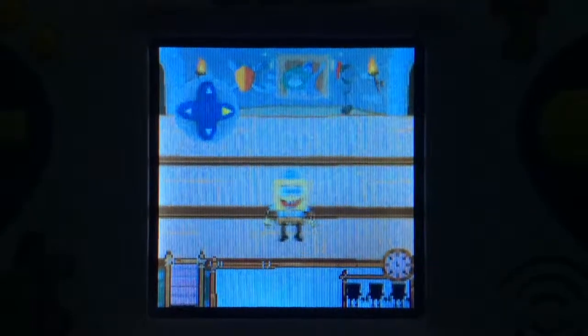Press up and down on the arrow pad to move your character up and down. Press left and right on the arrow pad to move your character left and right.